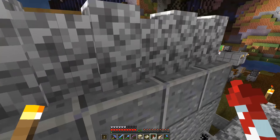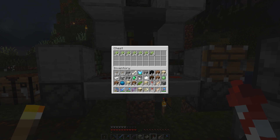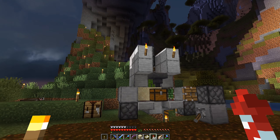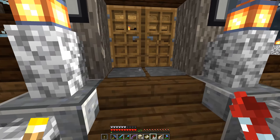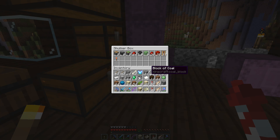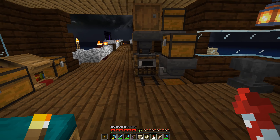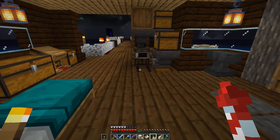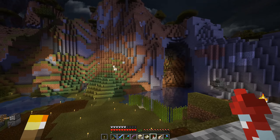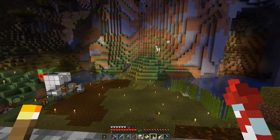All right, let's get home. We do need to find a guardian monument so we can clear it and get some prismarine stuff. Look at how much sugar cane we already got - that is freaking nuts! Holy carp. We need to get an armory area for all our tools and weapons and spare stuff.